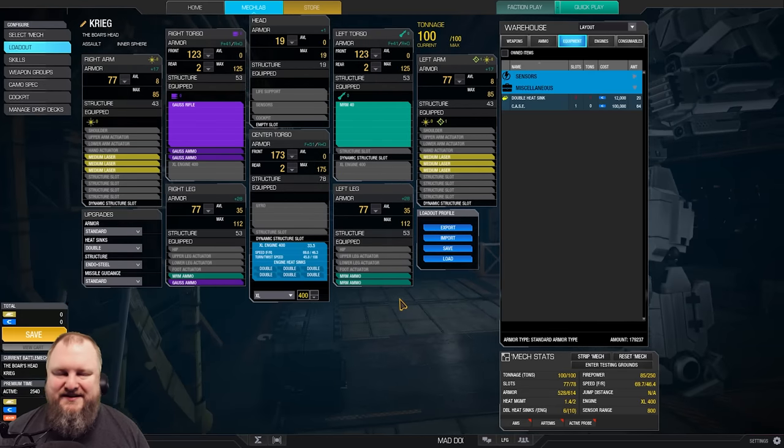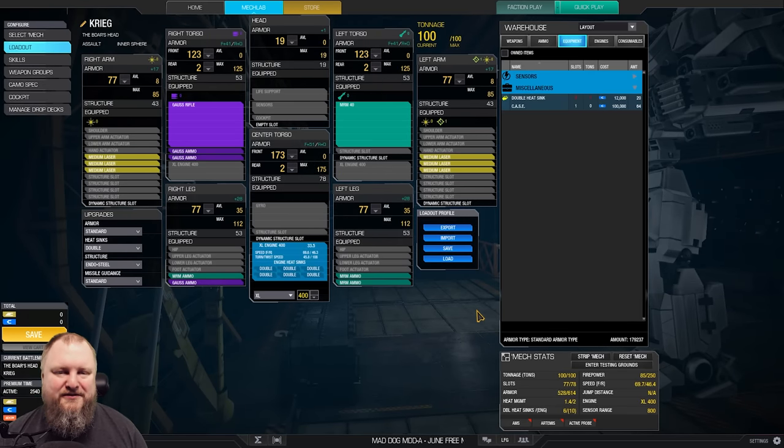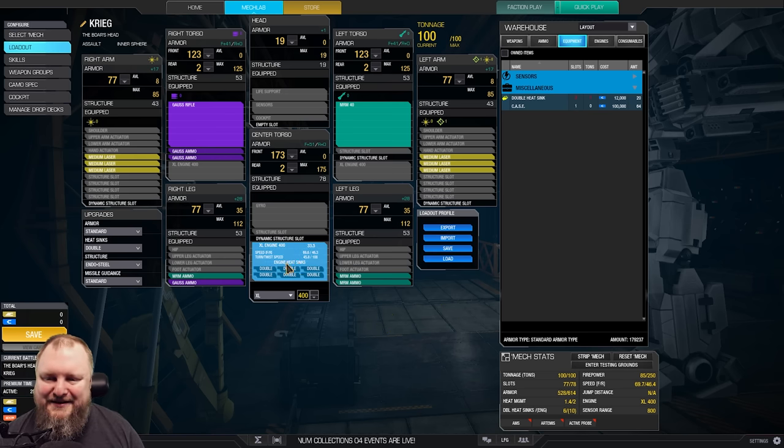Let's have a look at the loadout screen. The hint from last video was a strongman competition discipline — one weight that needs to be moved is the Atlas stone. XL engine 400, six double heat sinks in there. Gauss rifle with three tons of ammo, MRM40 with three tons of ammo, six medium lasers, shaving the legs quite a bit, shaving the arms a little bit. That is going to be our mech build for today.